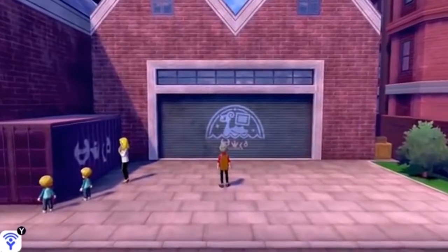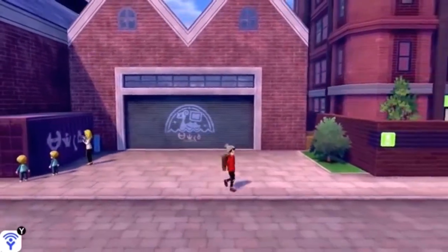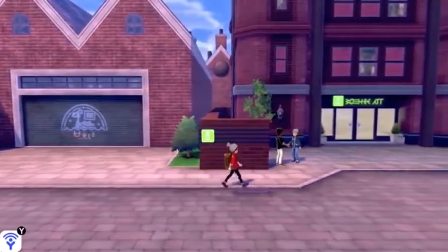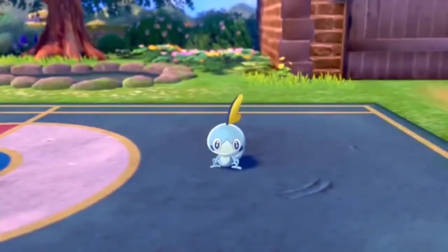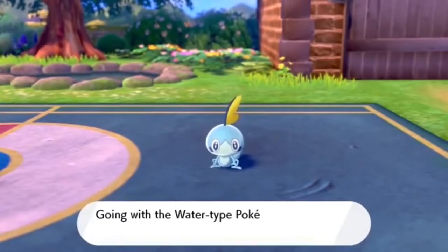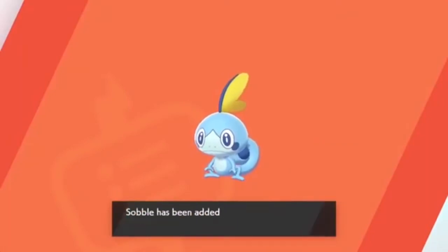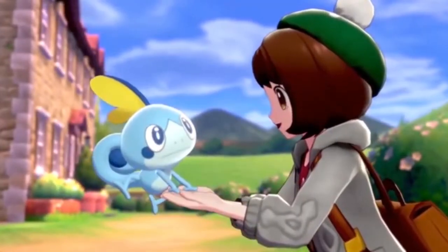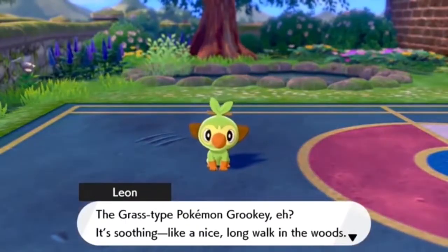So Grookey, Sobble, and Scorbunny — in the beginning of the game when you go and pick them, they're not going to be available as shiny. However, the data miner doesn't really clarify on whether we could breed for the shiny starters. I would say that's probably a yes, because in past games Litten, Popplio, and Rowlet were able to get via both ways — we could breed for them and shiny hunt them at the start of the game, though that was very tedious, and if you did it, you're a madman.